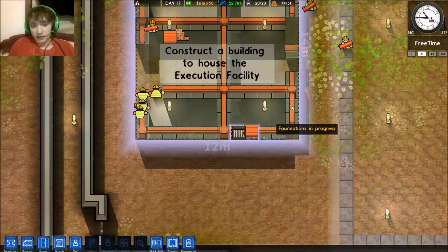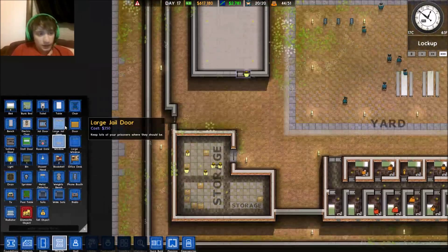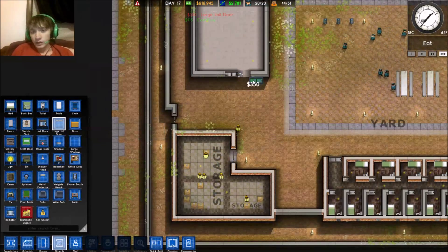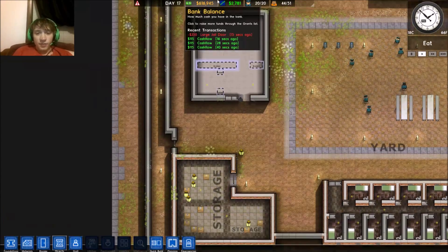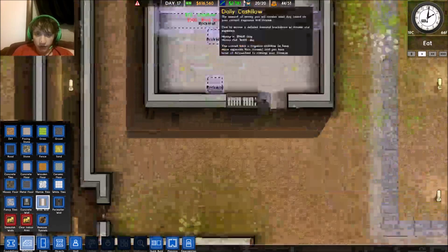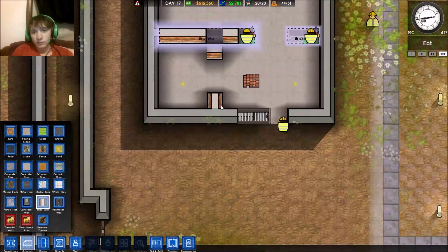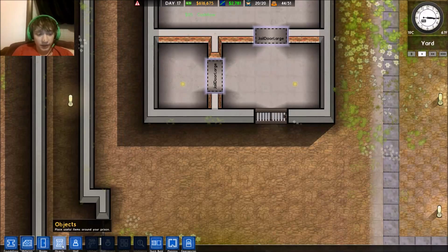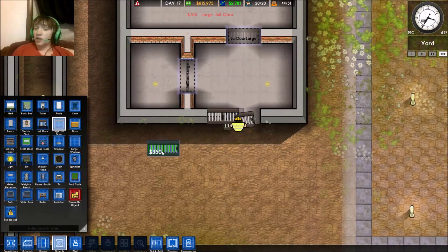There's a prisoner incarcerated at this facility who's been convicted of double murder — like a double sandwich but way worse — and sentenced to death. You know, the worst kind of death. That's where we come in. We've been contracted to construct an execution chamber in time for the guy's big day — his birthday party! This is where I want the facility built. Well, I'm not building it there; I'm going to build it right there. The first step is to construct the building itself with enough space inside to fit the execution room and a cell room. So let's get started.